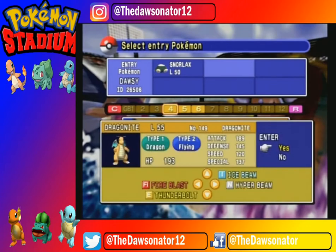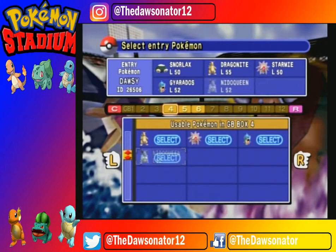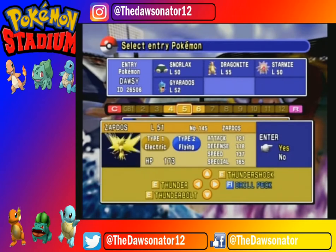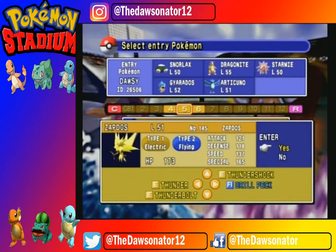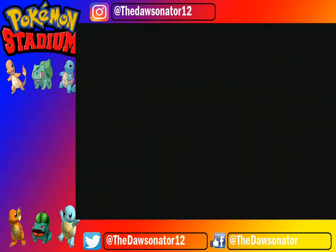Dragonite — definitely. Starmie — definitely. Gyarados — definitely. Nidoqueen — definitely. Actually, maybe we get rid of Nidoqueen and get some legendaries into the fray. Let's go Moltres, Articuno, and Zapdos — which is too good, you can't not have them in there. Alright, let's do this!